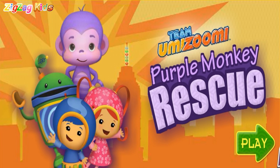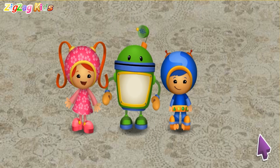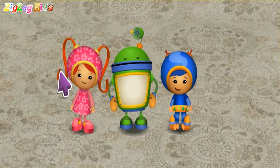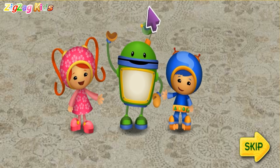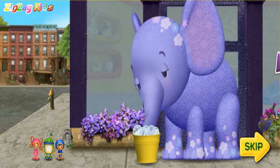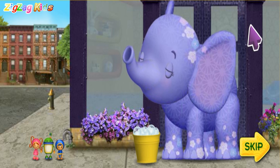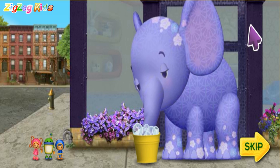Team Umizoomi Purple Monkey Rescue Game. Hi, Umifriend! It's me, Millie! I'm Bot and I'm Gio, and together we're Team Umizoomi. Look! It's our friend Ellie the Elephant! She needs our help! Oh no! Her friend Purple Monkey is stuck at the top of the skyscraper!